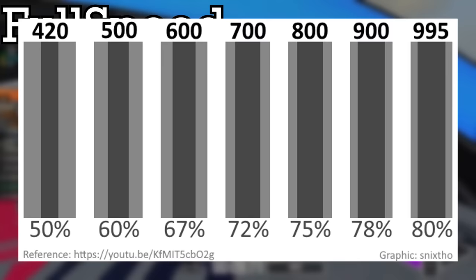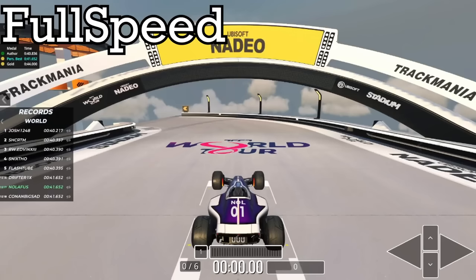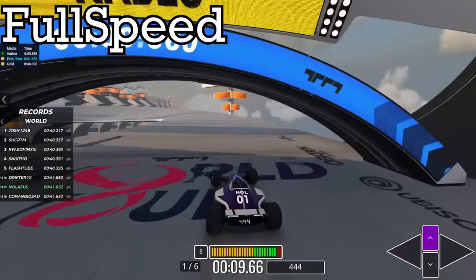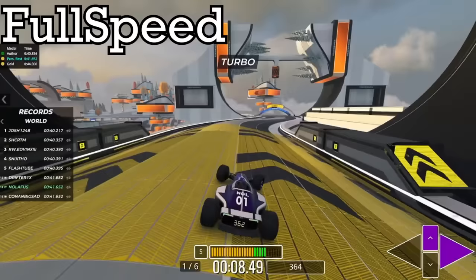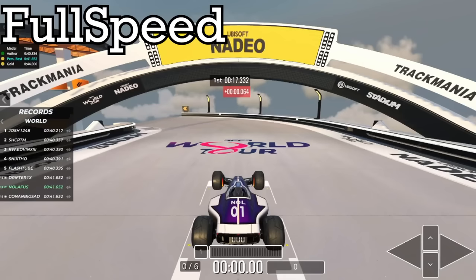The main mechanic players have to learn if they want good times is speed slides. There's also the ability to take those high-speed elements with the best line possible, but those elements are more optional while speed sliding isn't. Basically, past 400 speed, keeping full grip is no longer the best strategy for gaining the most speed possible. Speed slides include overlapping your skid marks made by your front and back tires. The overlap amount varies depending on the surface and speed, but the general rule of thumb is that the faster you're going, the more overlap you want. If the map isn't built with these specific speed slides in mind, it's not full speed, flat out.